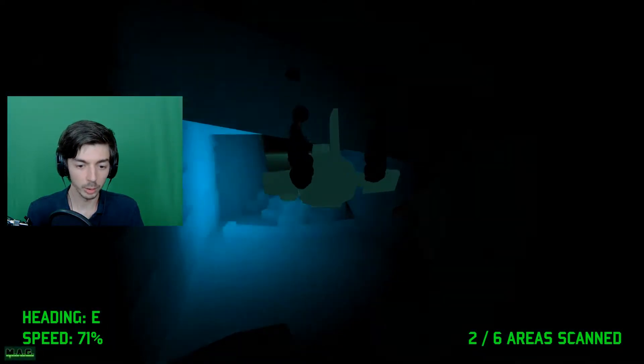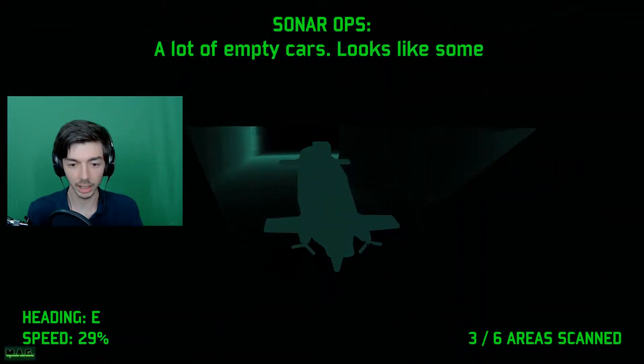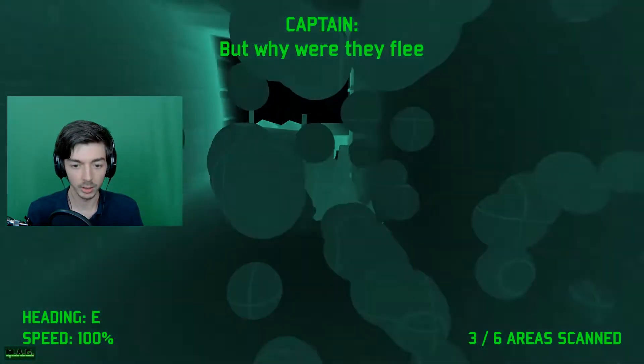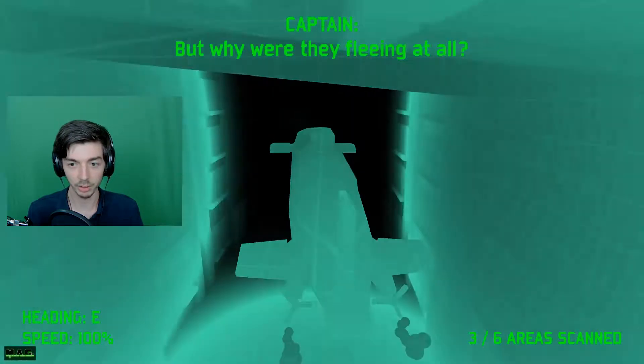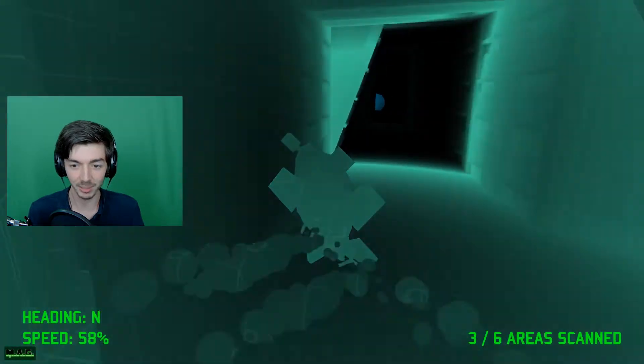When you hit these blue areas, you scan them. There's six areas to scan. We're going to try to get them all and see if there's anything after that, because that's about as far as I know. Oh man, I'm missing a bunch of storyline things at the top.